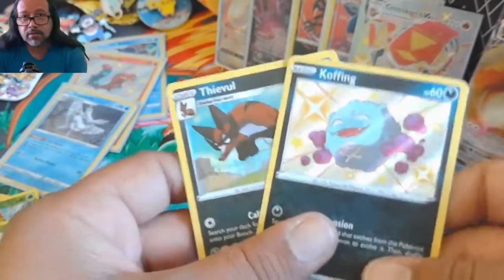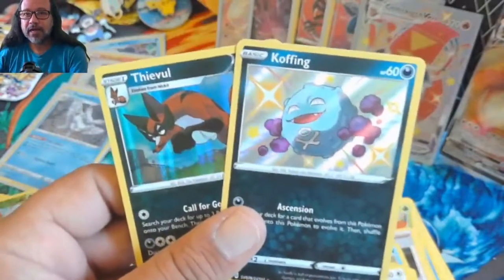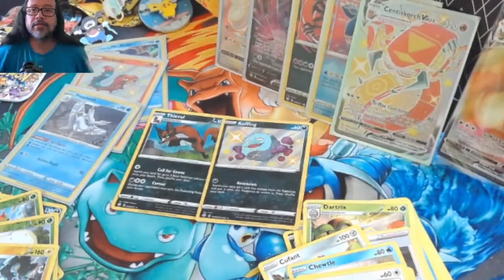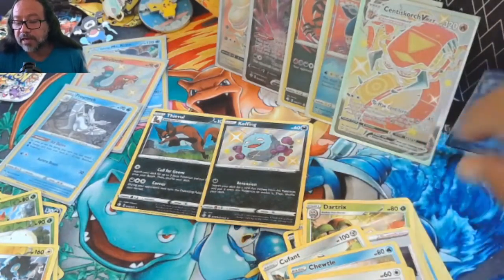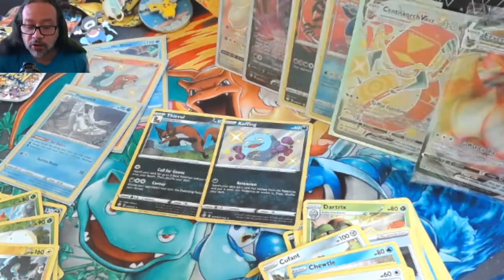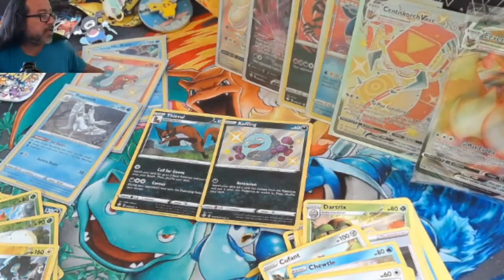So here come the last two pulls of the video. To summarize what we got from this Shining Fates ETB: the Eevee Gigantamax VMAX promo, a Shiny Centiskorch VMAX, Kyogre, Wailord, Alcremy V, a Shiny Farfetch'd, a holo Polteageist, and a few other things. Hope you enjoyed this video — don't forget to like, subscribe, and leave a comment. Let me know if you've pulled anything good out of Shining Fates. Come back for more. Peace and love, take care, be kind!